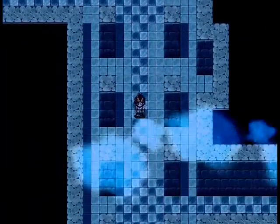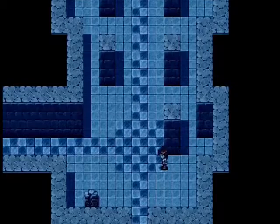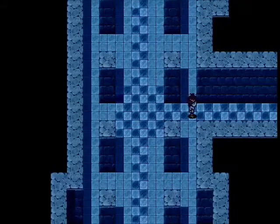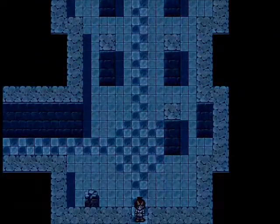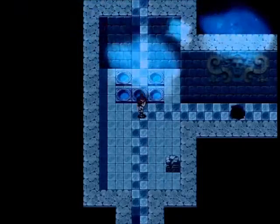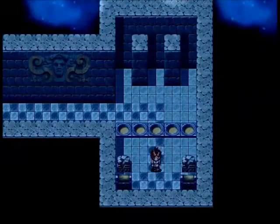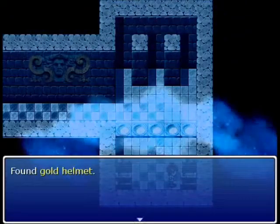Let me think about this. Where do we want to go? Do we want to go up here? No, that's the Hall of Treasures. Actually, this is where I wanted to go. I had to go down one screen still, sorry about that. So yeah, now that the yellow switches have been deactivated, we can get these chests. It's a gold shield and a gold helmet!